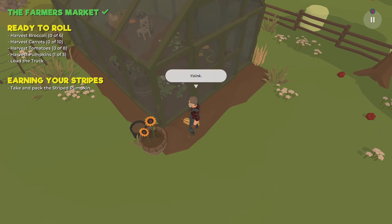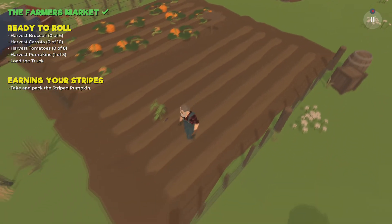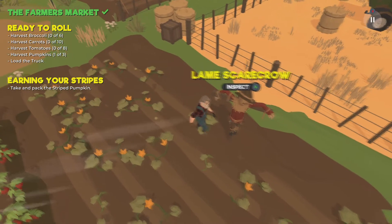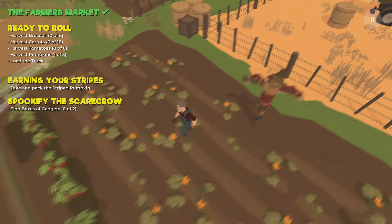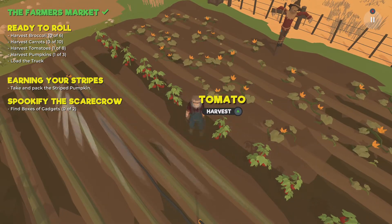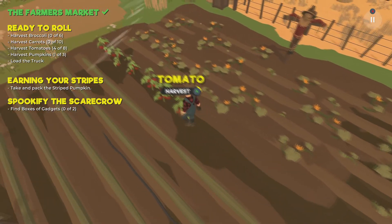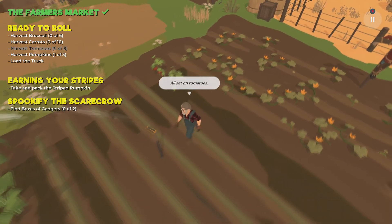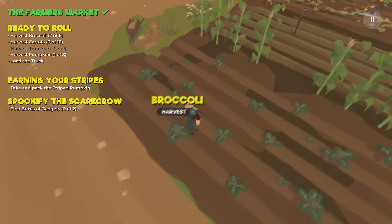After talking to Charlotte, go to the Striped Pumpkin over there and pick that up. On your way back to the cart, go talk to the scarecrow and inspect it. You'll get another quest: Spookify the Scarecrow. Then pick up the tomatoes.